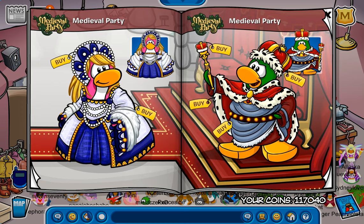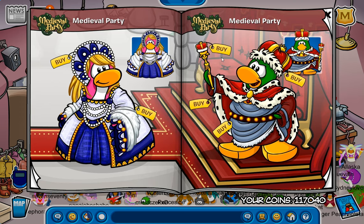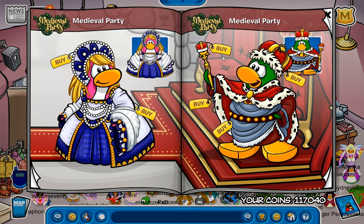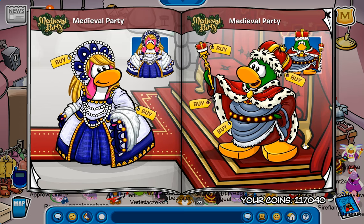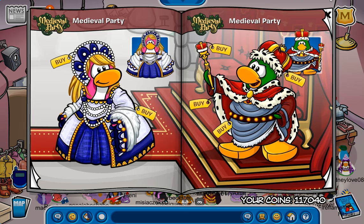We also have the Duchess, and then the Duchess Dress. We also have the Moa. And the Bunster. And we have another secret down here for the Countess Steeple Hats. And that's all I can find on this page.